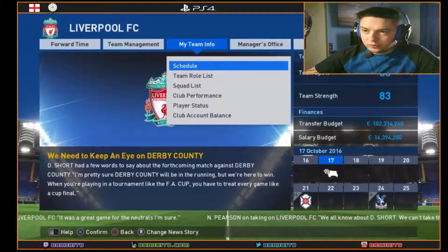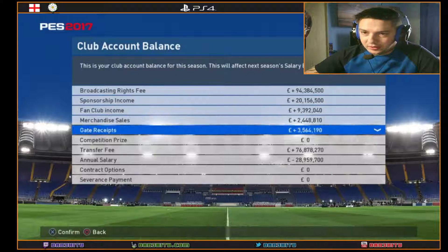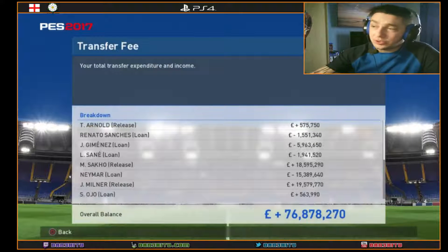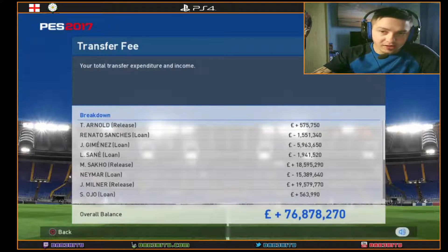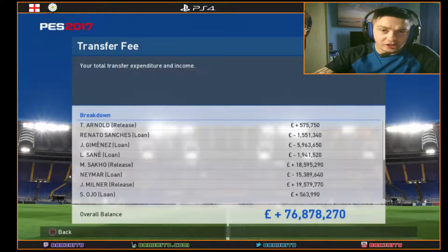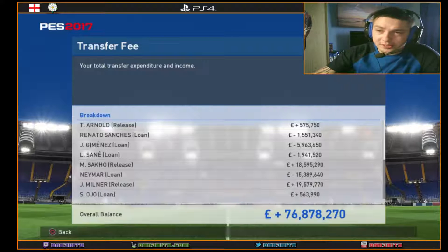We're going to go to the account balance and then to our transfers to see what we've already done. We released Arnold because our squad list was full at 32 — if your squad is at 32 you cannot sign any more players. We then bought Renato Sanchez on loan, paying 1.5 million for that, with an option to buy.